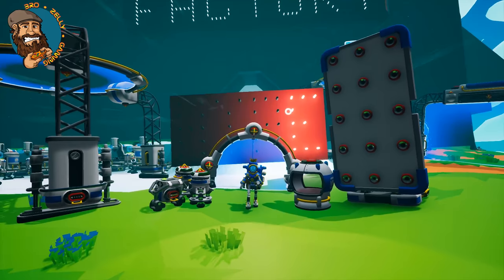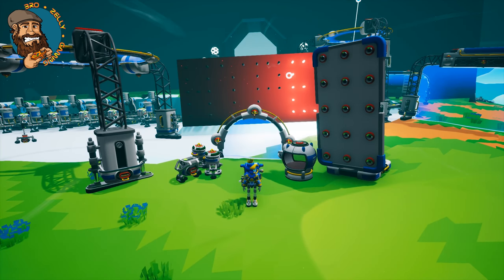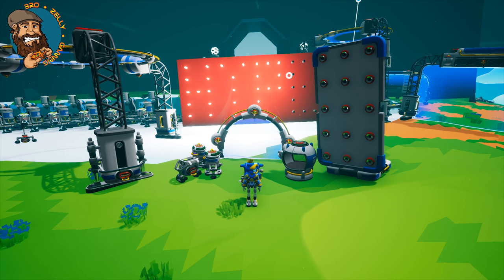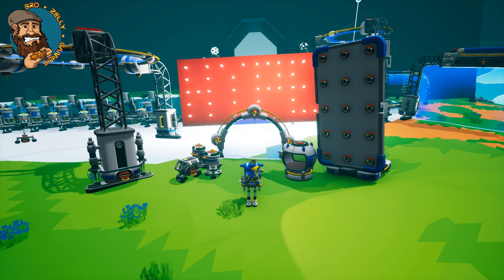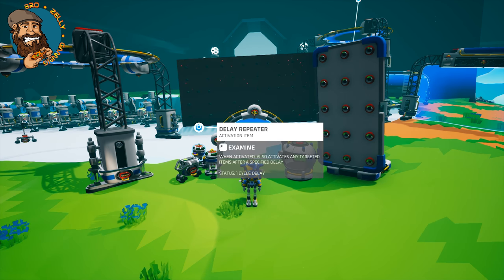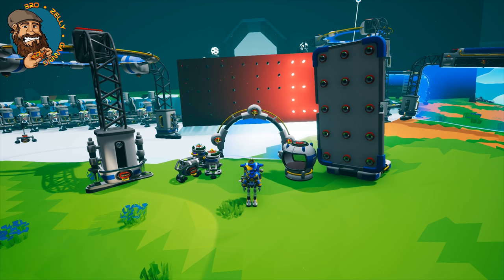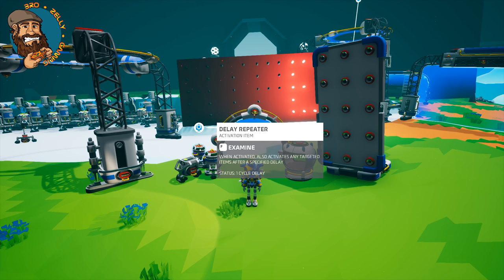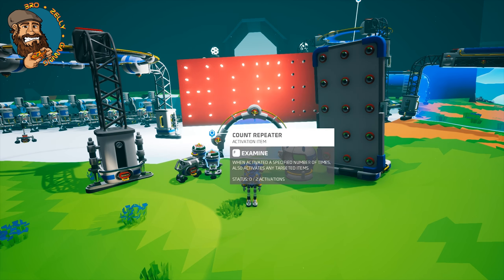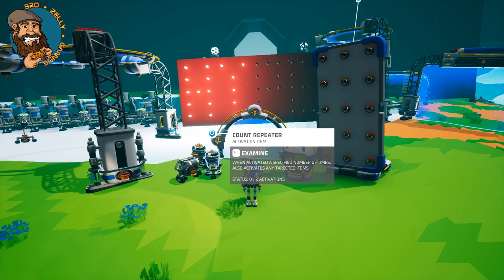Let's get some hype up in the chat, in the comments, or smashing that like button! We now have these awesome boards and we can make some awesome signs using a few new items. One of those new items is the delay repeater — when activated, it also activates any targeted item after a specified delay. We also have a count repeater, which works the same way but it counts.